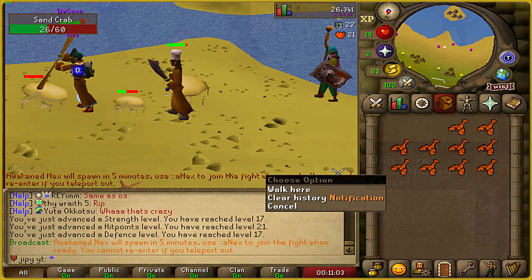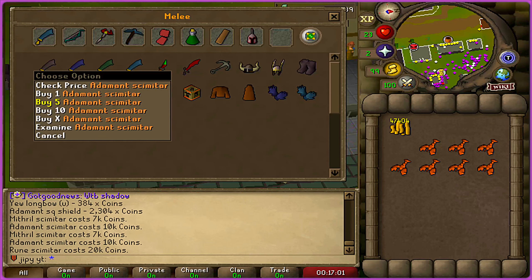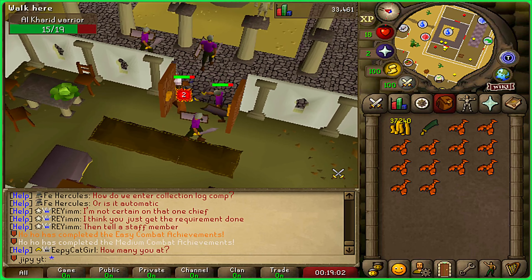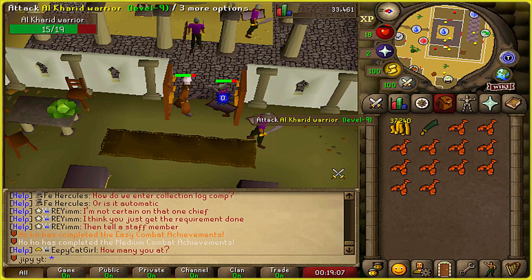They have a cool mass boss, the Awaken Next, which is spawning. I won't be competing in it but it is awesome how the server includes features like this. I've got 47k spare so I'm going to be buying some new scimitars and combat supplies. For now, I'll just grab the Mithril and Adamant scimitar.